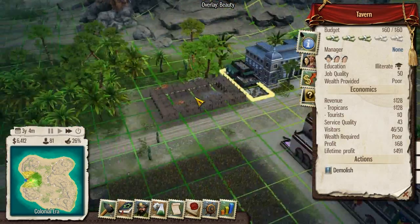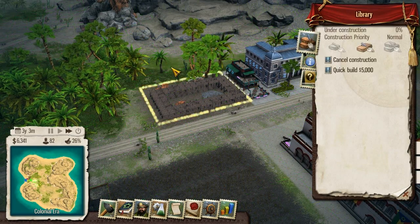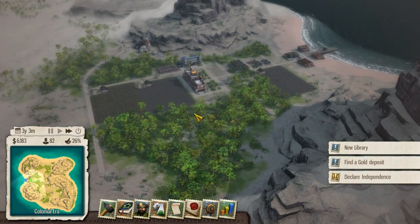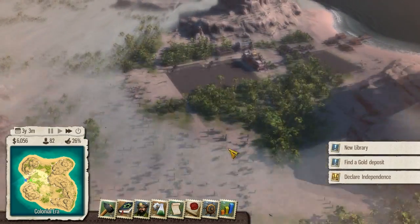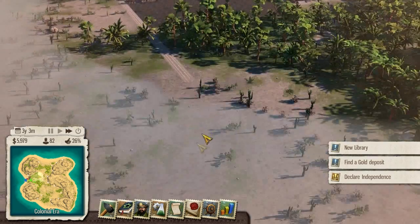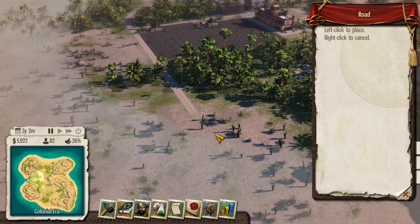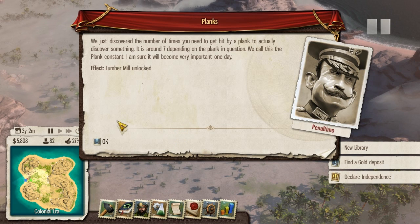So you can read those nasty boring books about Tropico history after you've been drunk blind, which is probably great fun. We've built the new library, or it is being built. What we really need to do though is explore, and the game doesn't really tell us how to do that. We just discovered the number of times you need to get hit by a plank to actually discover something - it is around seven depending on the plank in question. We call this the plank constant.